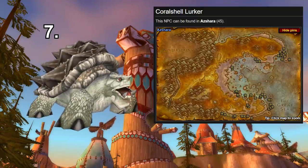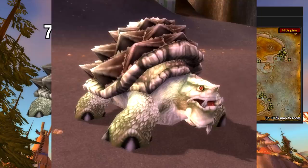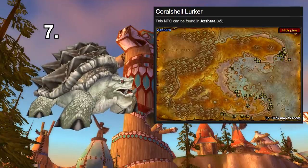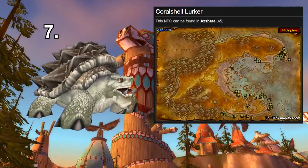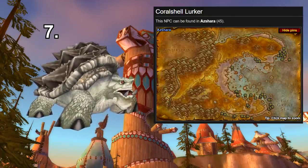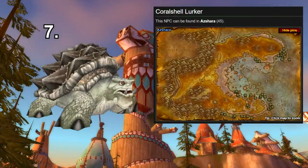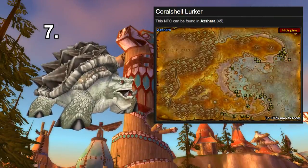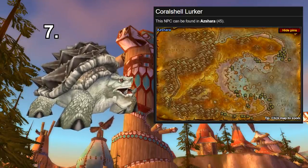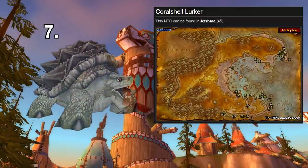For number seven we have the White Turtle. A lot of the animals on this list are albino, and an albino animal is rare in itself. It's pretty cool how in World of Warcraft there are albino beasts that stand out. For the albino turtle we have the Sparkle Shell Tortoise in the Thousand Needles, and you also have the Coral Shell Lurker and Coral Shell Tortoise in Azshara, which are a bit higher level around 53 to 54.